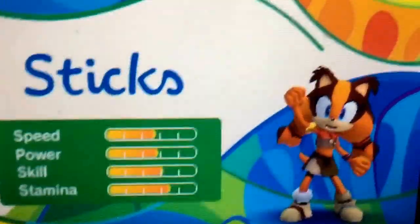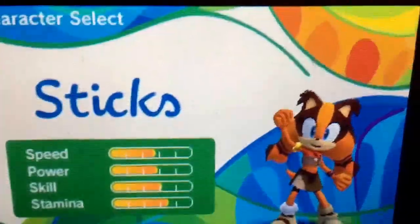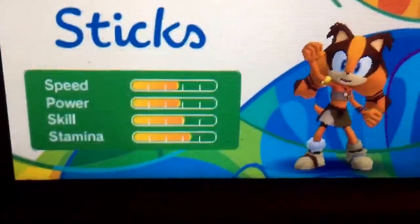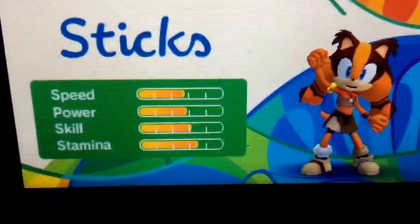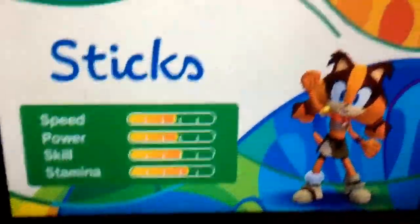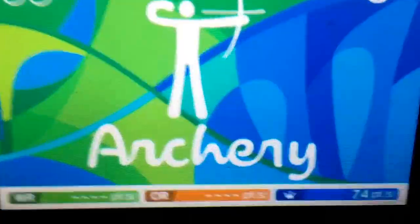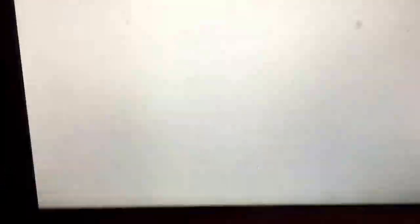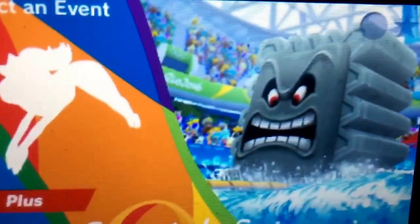To unlock Sticks the Badger, on Day 3 of the Sonic Story, beat Sticks in Dream Archery and you can play as Sticks the Badger anytime you want. She's the only Sonic Boom character in this game — there's no other Sonic Boom character besides Sticks.